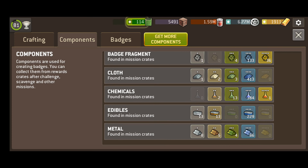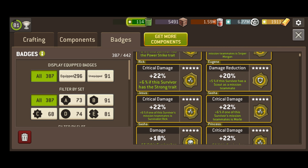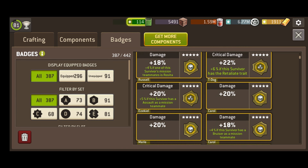Start badging up your best characters first. I recommend Sasha, Mercer, Yumiko, Tyrese, Connie, and Outlaw Negan — but feel free to chuck anything on anyone if you reckon it'll help. You can always swap those badges out later.